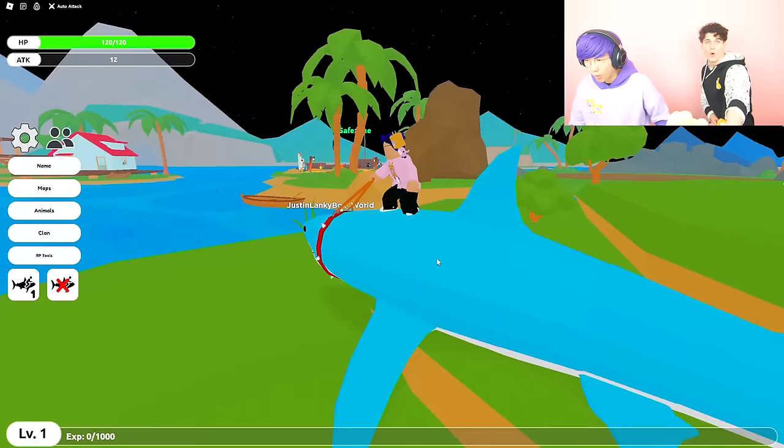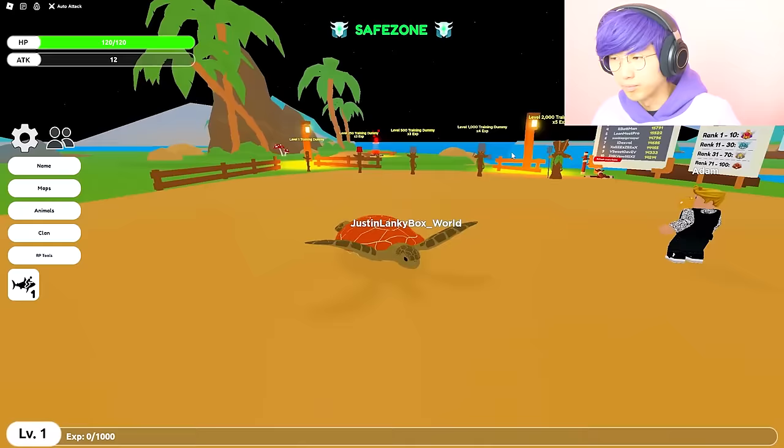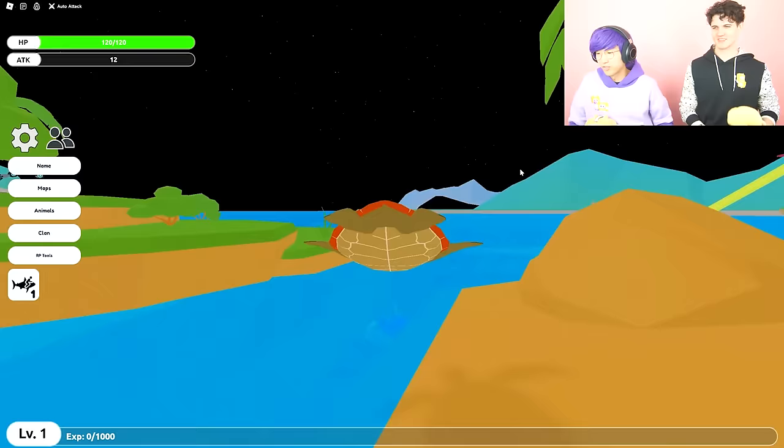Oh, he's actually surfing on a shark! That's incredible, this is pretty lit. Hey, I went back to the start. I gotta go back over to that island. What is that — a little lizard? No, I think it's a turtle. It looks like Crush from Finding Nemo — one of Adam's favorite movies.